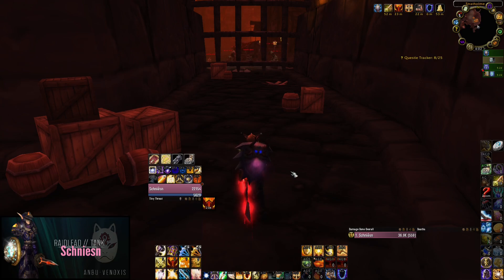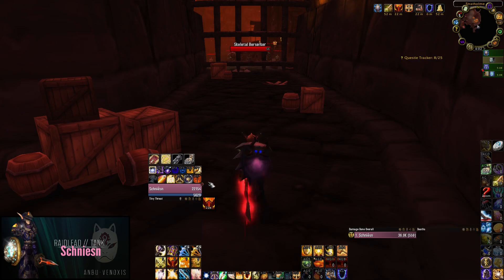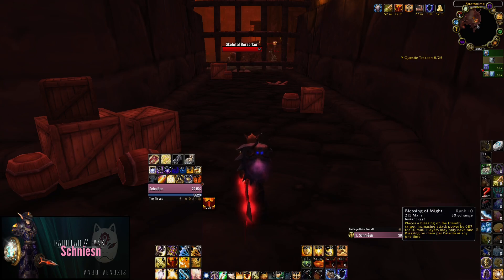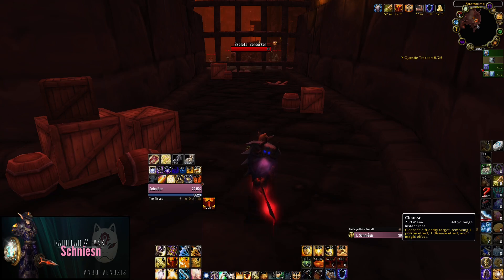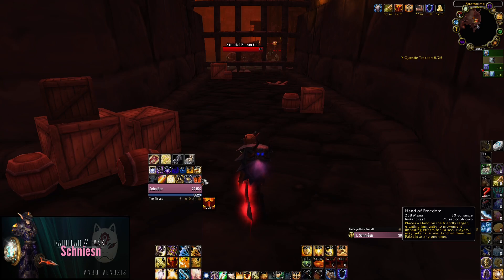Before we start the first pull, let me give you a few tips that will help you build up with the Stratholme farm. Make sure you have Blessing of Sanctuary, Blessing of Might, Cleanse, and Hand of Freedom on easy-to-reach hotkeys. We switch between Blessing of Might and Blessing of Sanctuary when we pull mobs and kill mobs — for pulling we use Sanctuary, for killing use Might. While we run and pull mobs we spam Cleanse. The mobs use Frostbolt on you and this slows you — spam Cleanse while running to prevent the slow. Also the mobs use Hamstring. If you get Hamstringed, use Hand of Freedom quickly and you can run freely.